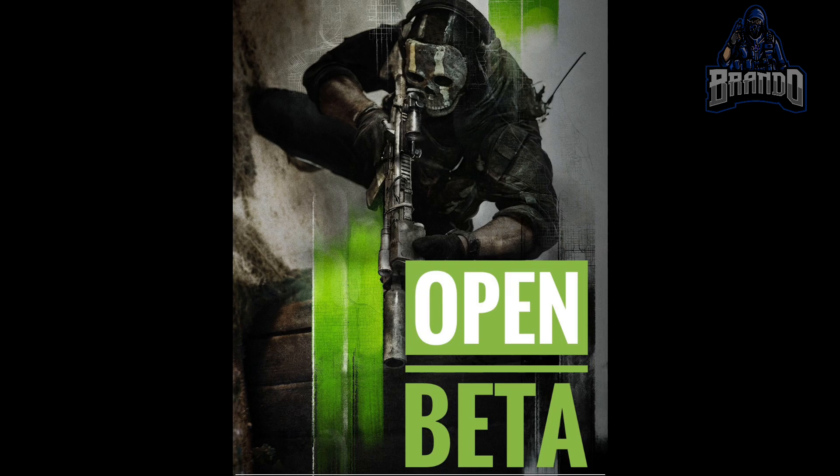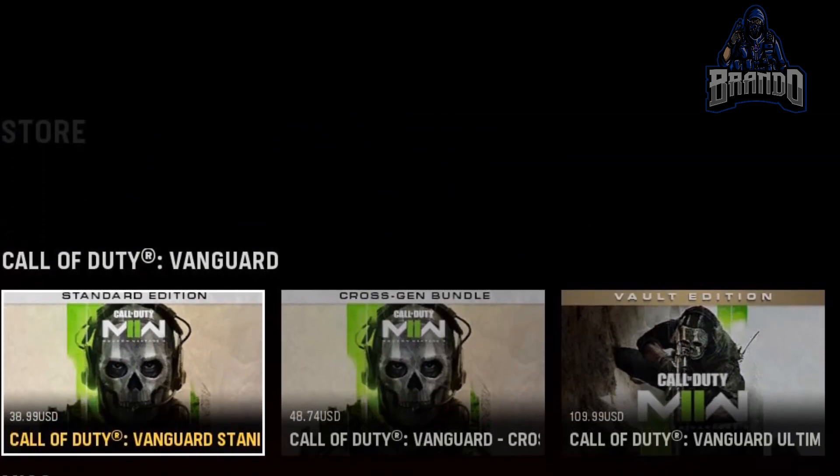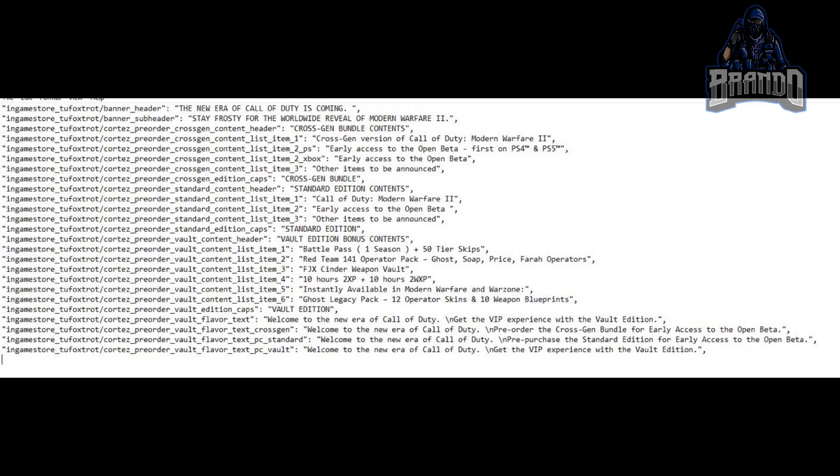Without further ado, let's talk about what is in the Vault Edition of Modern Warfare 2. You can see on screen the bonus content — you'll get the Battle Pass plus one season and 50 tier skips, and a Red Team 141 Operator Pack which includes Ghost, Soap, Price, and the Pharah operator. The Pharah operator coming to Modern Warfare 2 is breaking news.